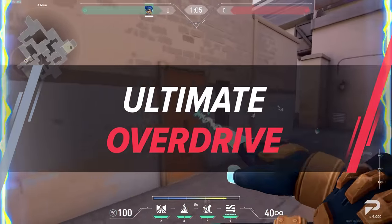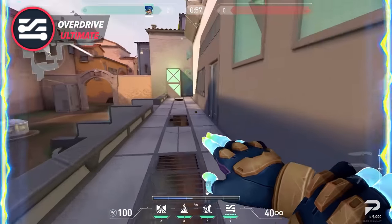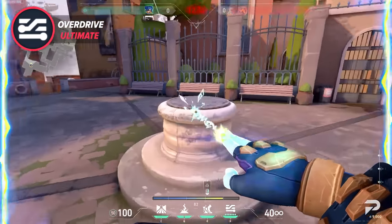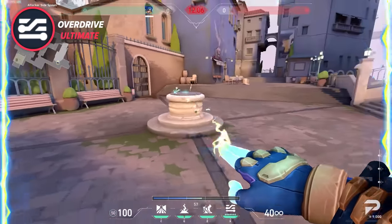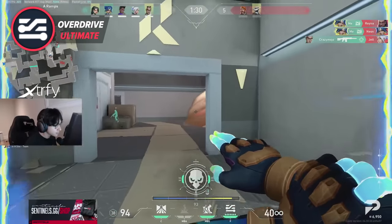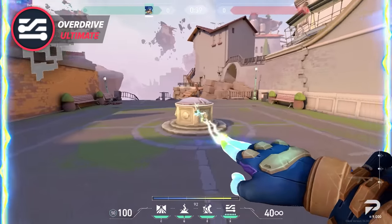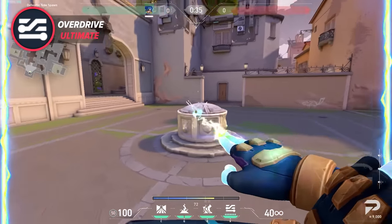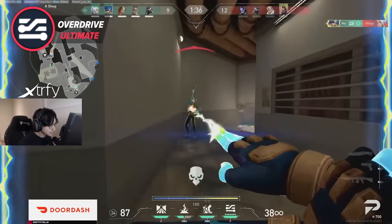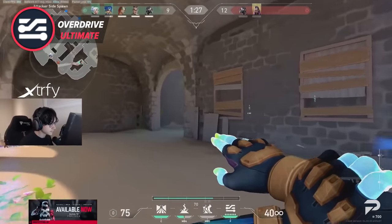Wrapping up her abilities, we have Neon's Ultimate, Overdrive. Neon's Ultimate gives her access to High Gear for an extended period of time as she activates her lightning ability. This ability costs 7 ult points and the charge timer resets on kill. The official Valorant Wiki has her ultimate doing approximately 22 damage down to 10 damage per tick depending on range. This ability does not have a headshot multiplier, so aim for the body to help your tracking. Always go for the biggest part of the body. The biggest tip for using Overdrive is that it does have high movement accuracy, so don't stand still — move around and try to run circles around your opponent so they can't kill you while you're trying to fry them.